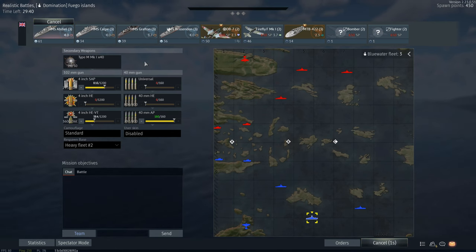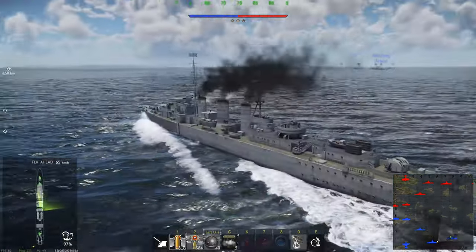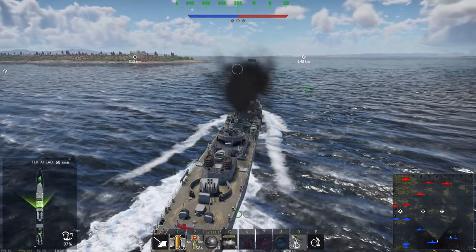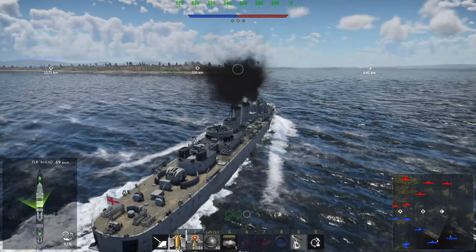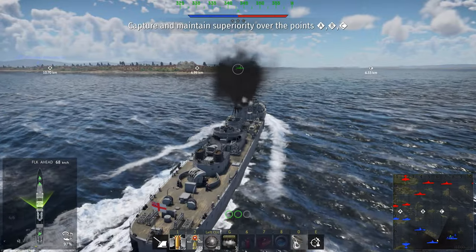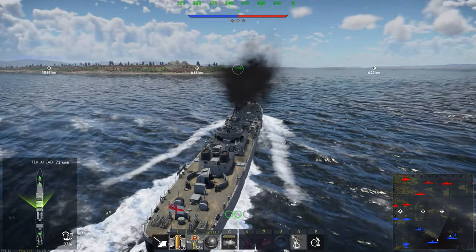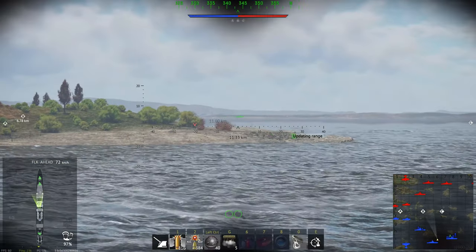So here we are at Fuego Islands, one of the most disliked maps in the whole game. I personally don't like it and I know a lot of players that don't like it, but we'll make do. We started with the cruiser spawn, which is a bit of an issue with this ship — it means we can't get to the cap points first generally. Judging by the team composition we are at 5.0, so it's a full uptier, and I can see our enemy just up ahead.